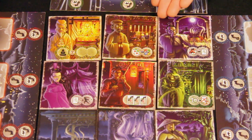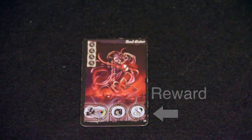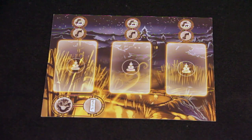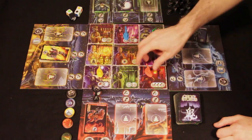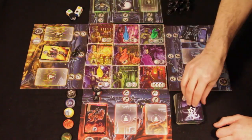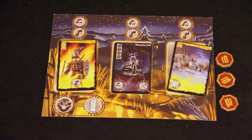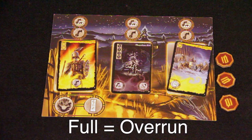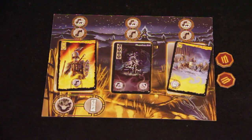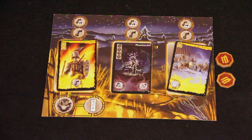Players can restore village tiles to their occupied side by spending a Yin Yang token. Each player starts with one such token and can earn additional tokens by eliminating ghosts. If the player has no ghosts on their board, or none of the ghosts on their board have actions that happen during their turn, they skip to the next step, which is to draw a new ghost. A player also does not draw a new ghost if his board is overrun. If this is the case, instead of drawing a new ghost, the player loses a key or life point.